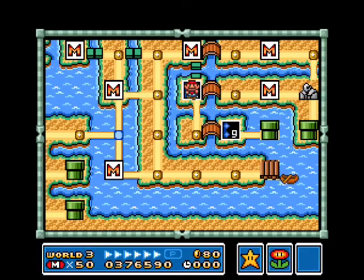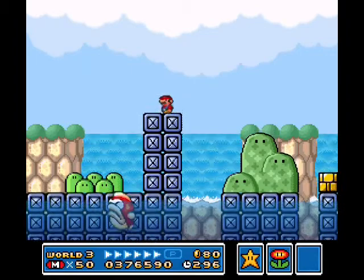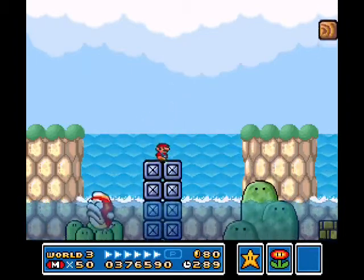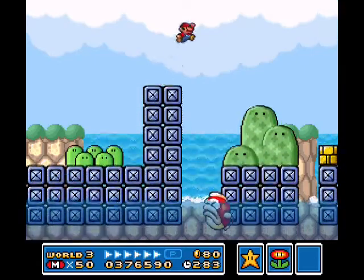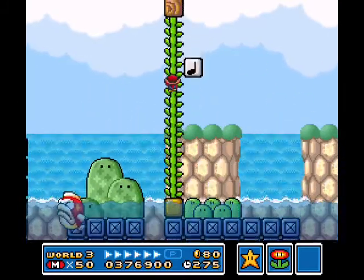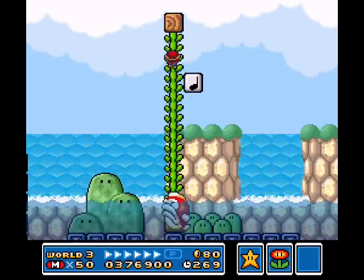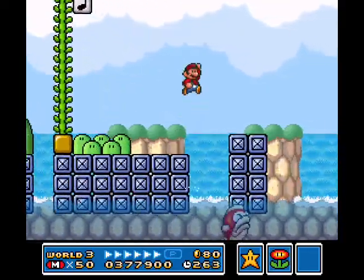If there ever was a level in the game that I would be tempted to use my cloud power-ups on, this would be it, right here. Seriously, what is it with Mario's vine-grabbing physics in this game? It is way too easy for him to slip off, which in this level is possibly fatal.